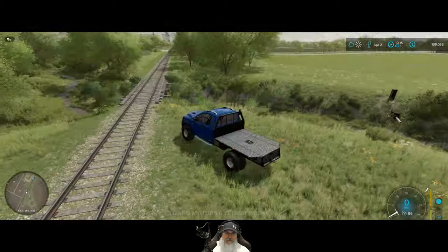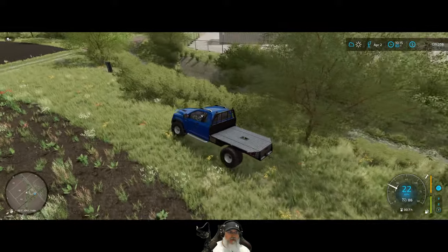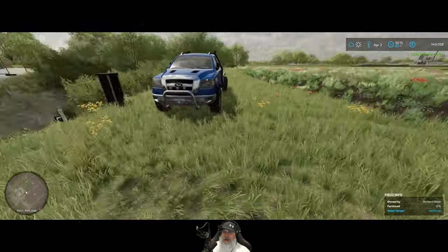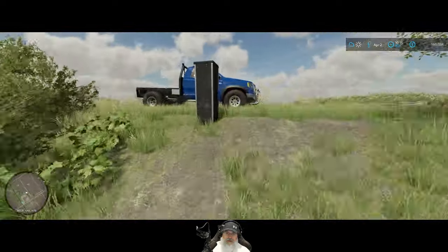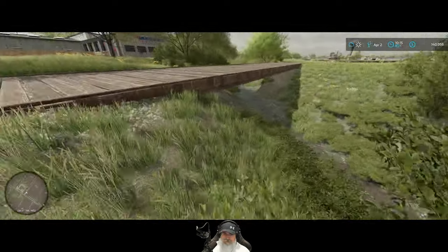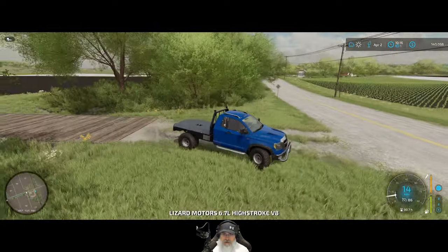Okay not seeing anything there. Let's go down this way - there we go. I'm pretty sure that's the one I was thinking of, unless there's another one too. Excellent okay. Let's take a quick peek underneath this bridge here. All right our final destination for this episode is going to be the swimming area - let's go check that out.